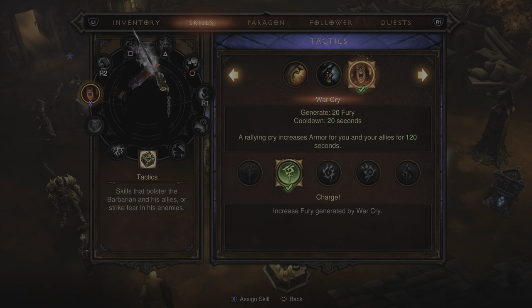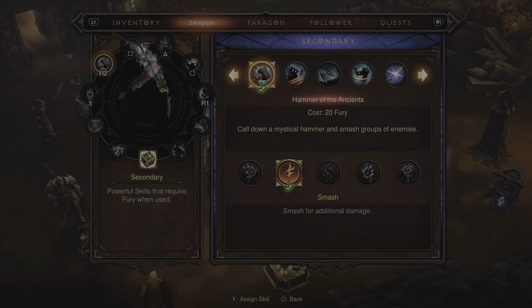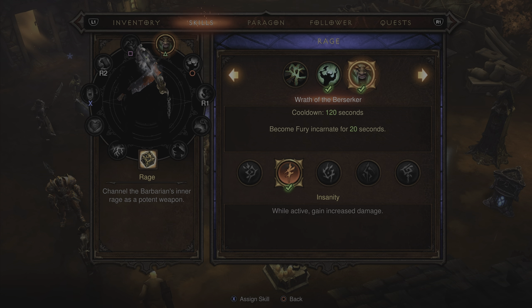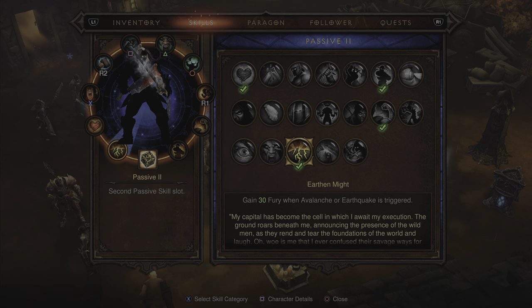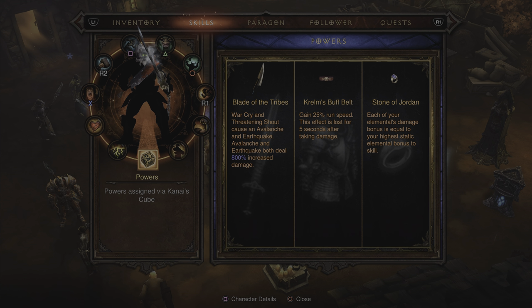Moving into skills: for the X ability in the Tactics skill tree, we're picking up Warcry with the rune Charge. R2 main damage dealing attack in the Secondary skill tree — Hammer of the Ancients with the rune Smash. Square ability for mobility in the Defensive skill tree: Sprint with the rune Marathon. Triangle ability in the Rage skill tree: Wrath of the Berserker with the rune Insanity. Circle ability also in the Rage skill tree: Call of the Ancients with the rune The Council Rises. And finally, for even more mobility, Furious Charge with the rune Dreadnought in the Might skill tree. Passives are: Pound of Flesh, Earthen Might, Inspiring Presence, and Brawler.